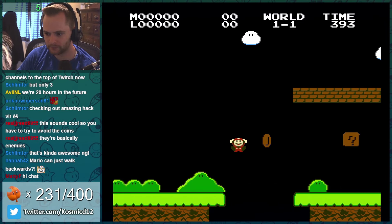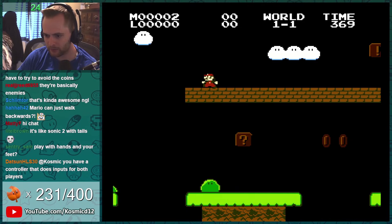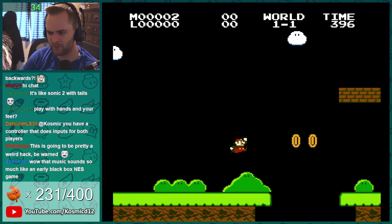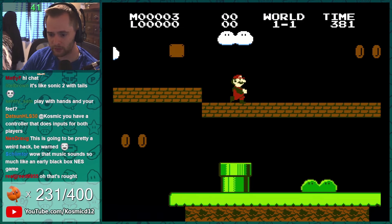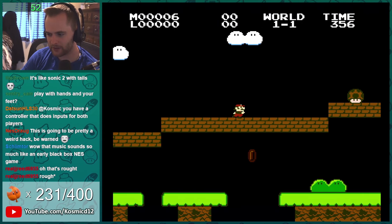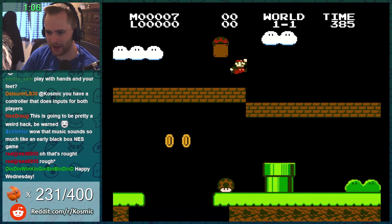Here we go. That's what happens if you touch a coin. So, anytime there's one of these boxes... I'm just grabbing them out of habit, I can't help it. Nistrog in chat, who made this, says this is gonna be a pretty weird hack — be warned. I think they patched power-up jumps.